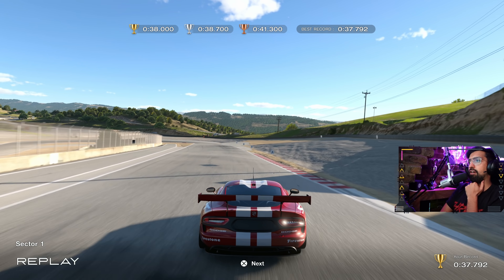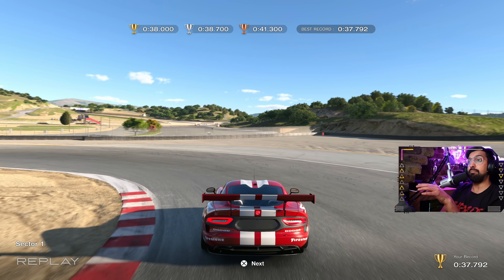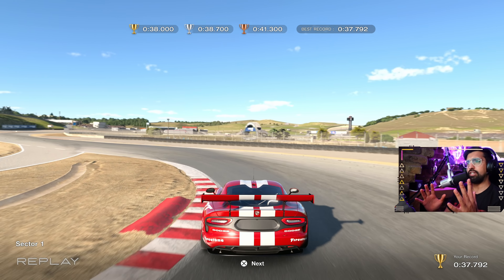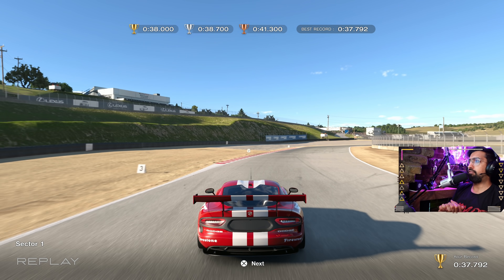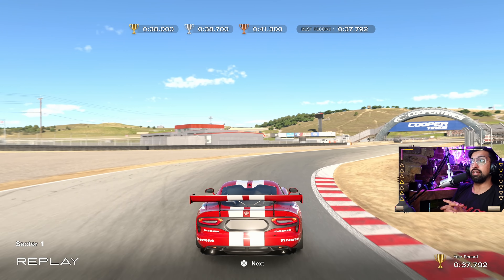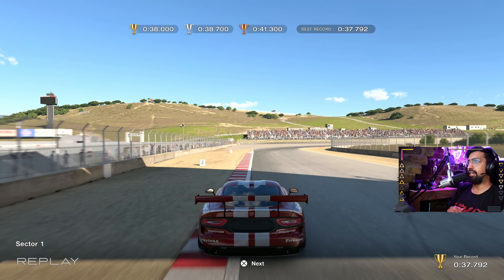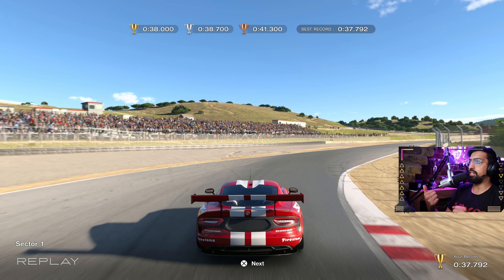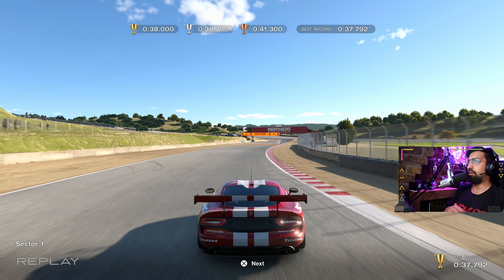Brake actually quite a bit before the corner because it's a deceptively wide corner — really a double apex corner. Don't brake too early. Braking here in between the one and the two; in fact I'm braking quite early in this car, which is a good thing at Laguna Seca. You really want to get as close as possible to this curb — it's quite wide too. You really want to nibble that sausage curb a little bit; you're going to save a lot of time.